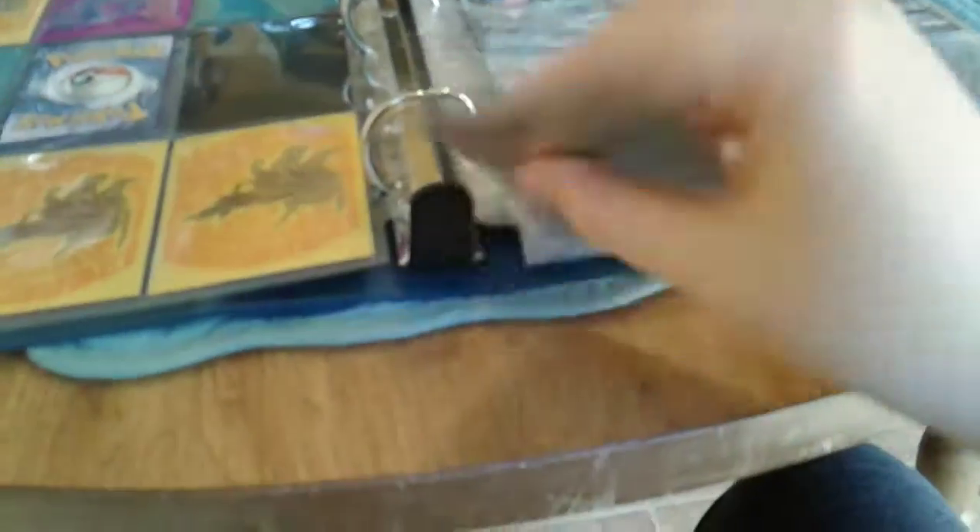Then we have Sylveon, Lugia, and a hyper rare Vaporeon GX. I got the Vaporeon GX in a Lost Thunder pack. This one is actually encased — it's just clear, that's why I didn't notice it. I'm going to put it in upside down — we'll be right back after a commercial break.